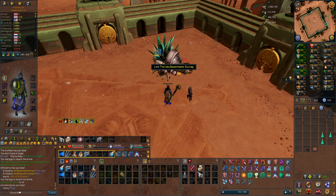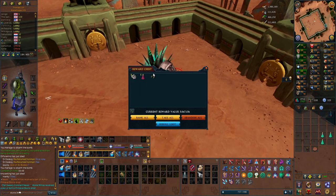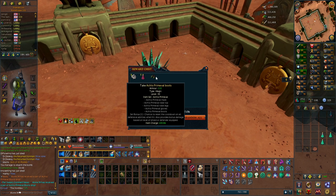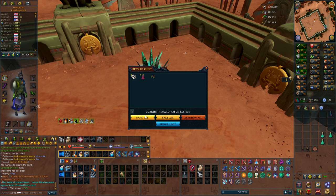Welcome to another Iron Man video. We're starting this one off by looting a Beastmaster Durzag. It would be very nice to get a codex. We get Primeval Boots — that is for magic. That's actually so nice. I need that for Telos. Perfect.